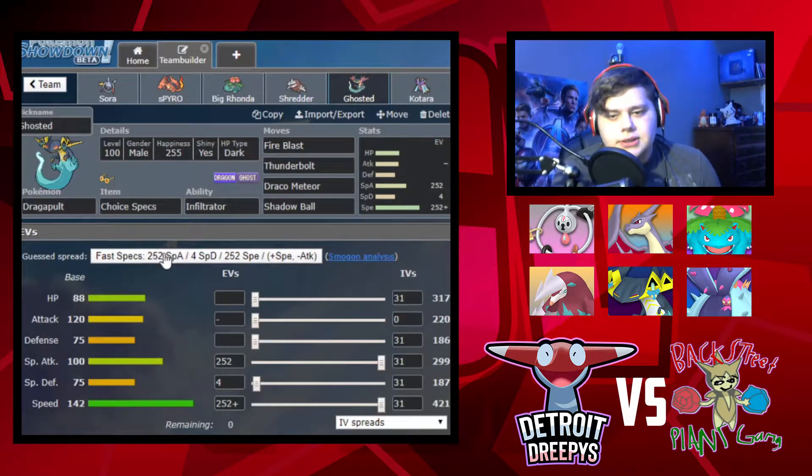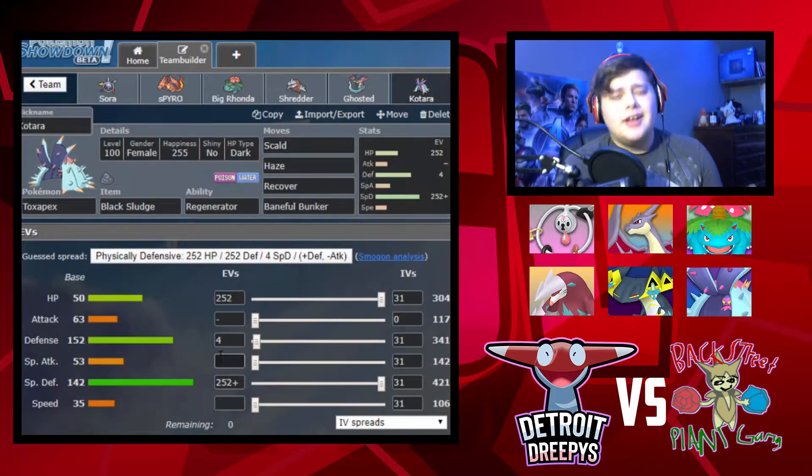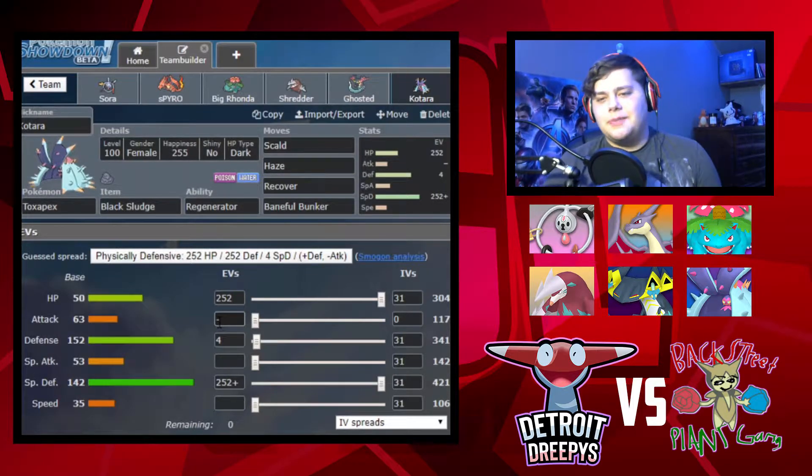Next we have Ghosted, named after Nelson, with Choice Specs, Infiltrator ability, and moves Fire Blast, Thunderbolt, Draco Meteor, and Shadow Ball. And next we got Kotara - shout out to Avatar, I just watched the first episode and I'm so excited to watch more. It's got Calm Nature, Regenerator, Black Sludge, Scald, Haze, Recover, and Baneful Bunker.